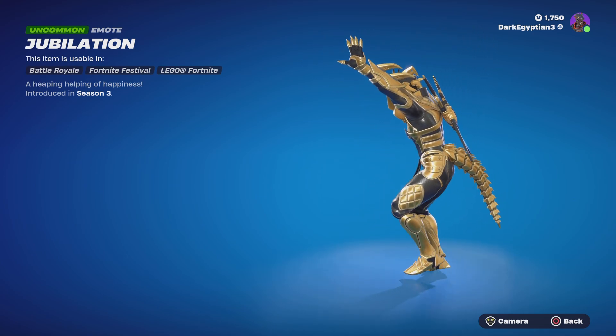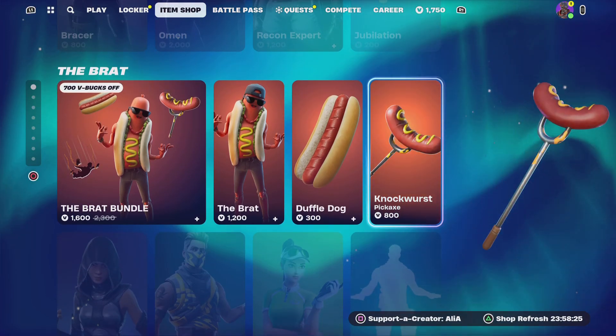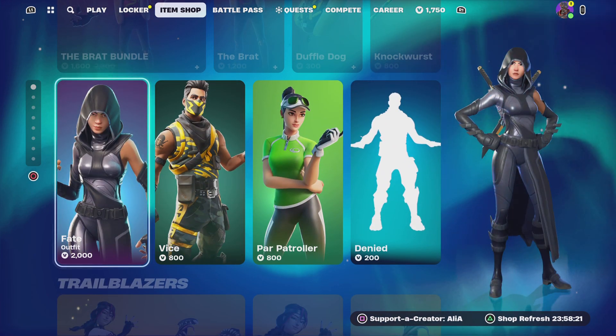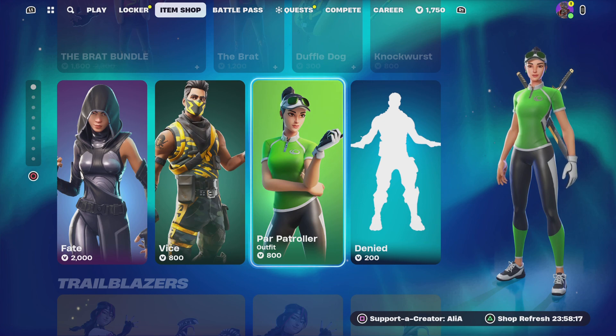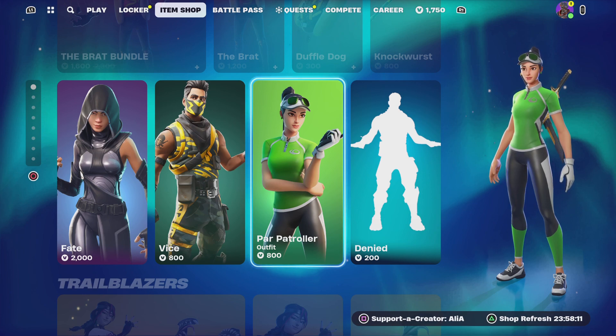Moving on to the return of the Jubilation emote — 'a heaping helping of happiness,' first introduced in OG Season 3. Moving on to the rest of the item shop: we still have the Brat bundle, we still have the Fate skin, we have the Vice and the Park Patroller, and we also have the Denied emote. I did cover these recently and also last night in the item shop.